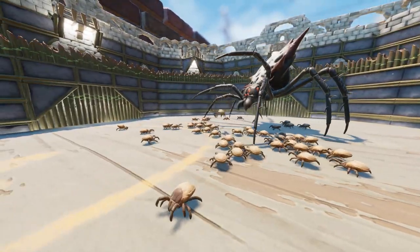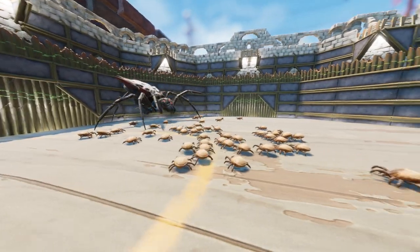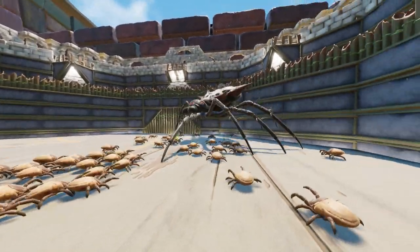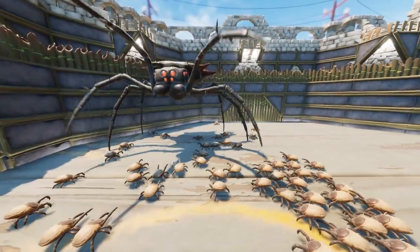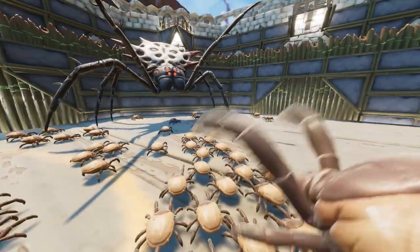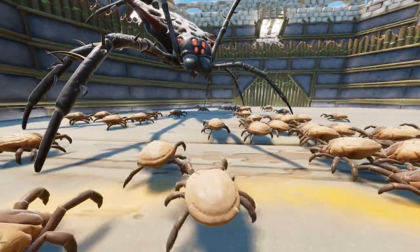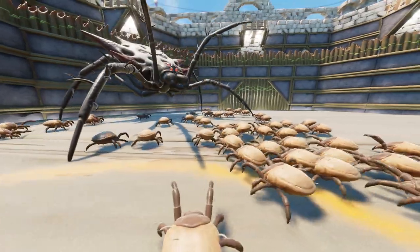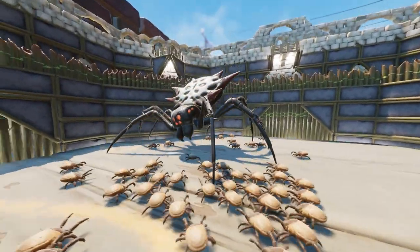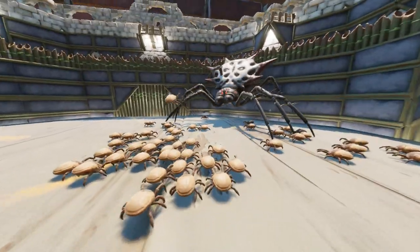Feel free to pause the video and count how many ticks there are down there and correct me — I'm not gonna care but you can do it anyway. The ticks have lifesteal which is quite good. The ticks are just an improved mite — like most bugs in Grounded, they're just retextured and have the exact same noises. If you were blind playing Grounded, you would mistake the noise of a tick for a mite. Regular mites won't do it, infected mites couldn't do it — can ticks do it?